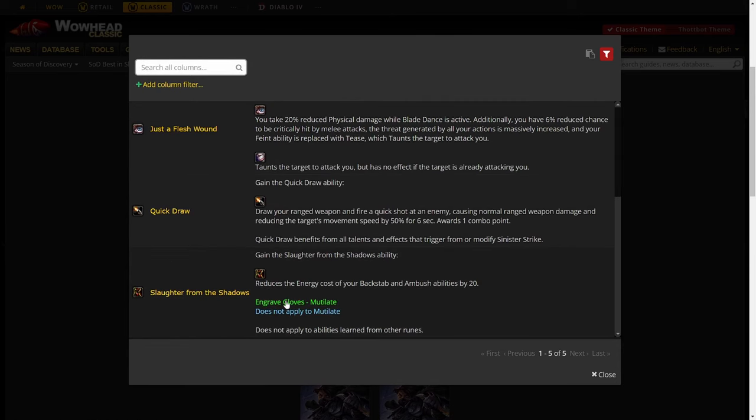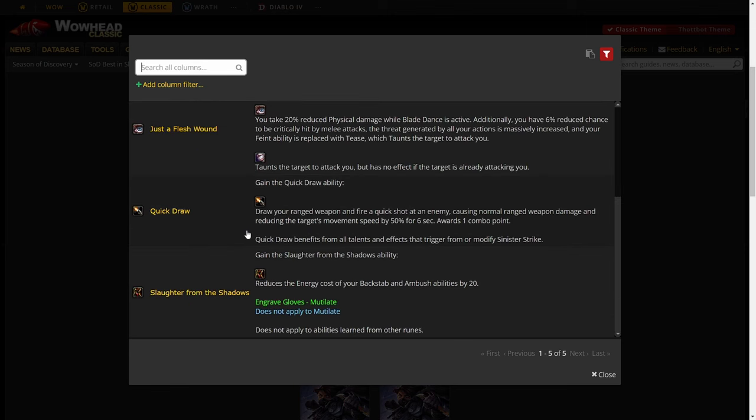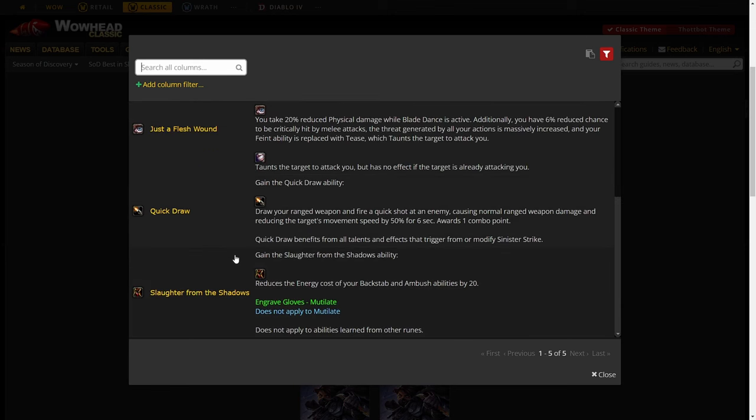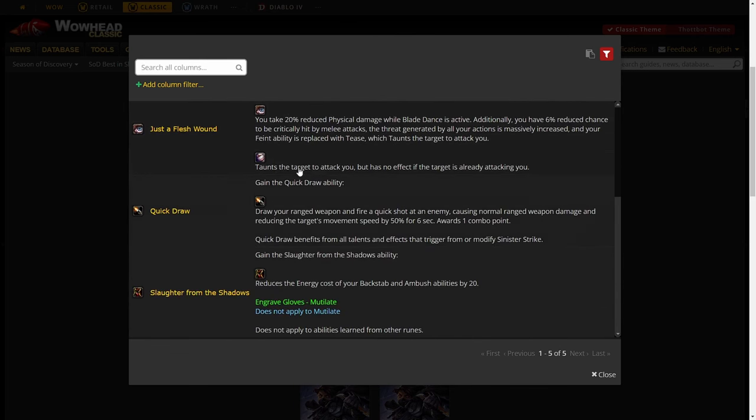For your chest rune in PvP, run Slaughter from Shadows rather than Deadly Brew — because if you have a DoT ticking on an enemy, you can't successfully Gouge to get your energy back. Just a Flesh Wound isn't really worth it, and Quick Draw isn't particularly useful either. Slaughter from Shadows is much better because it reduces your Backstab cost by 20, which is huge.